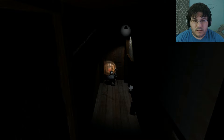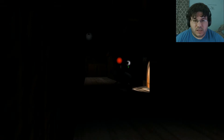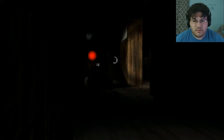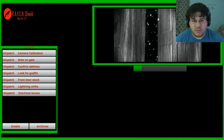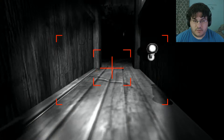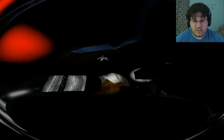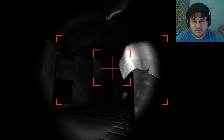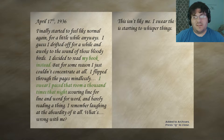I can only use my first-person camera for a limited time, but I think I can get around that by just spamming it. Those look like light orbs — a common issue with our cameras, we're working on a software fix for that. Looks like the wind slightly opened the door to the living room, I've gone ahead and opened it all the way. Still can't seem to turn on any lights or open any other doors — monitor the living room and take a photo of any evidence. And why is he writing all of his notes on tinfoil apparently? They're all so shiny!